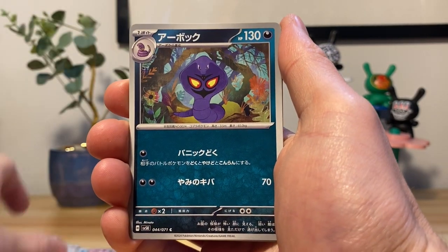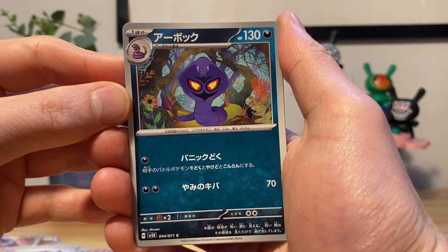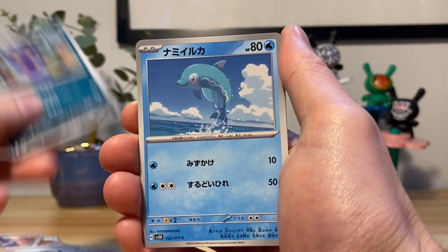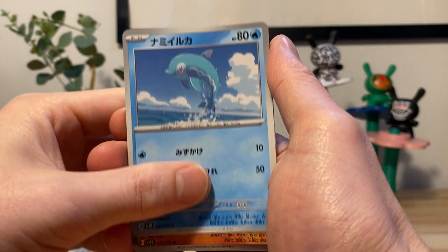We got Merrill. Arbok — cool, very cool. Kind of like a classic art here, I like the way this is framed — kind of everything centering onto Arbok there. Very nice. We got Dolphin — Palafin's little baby.